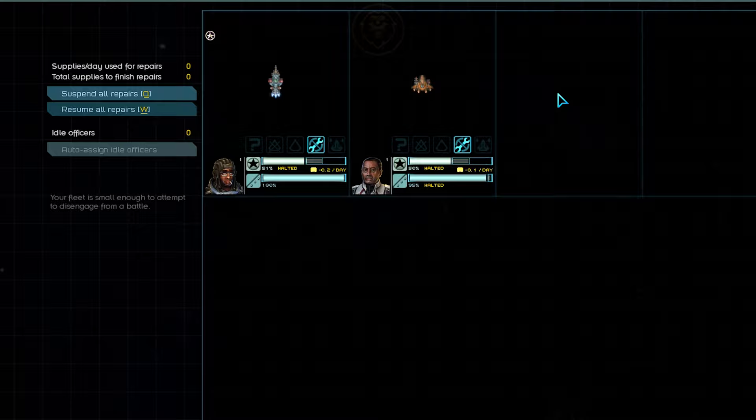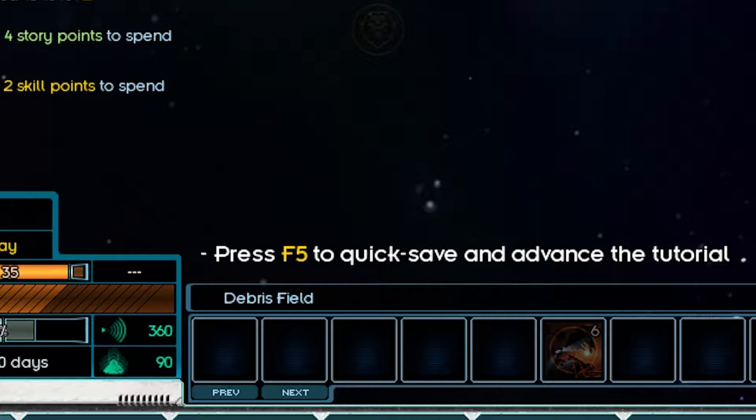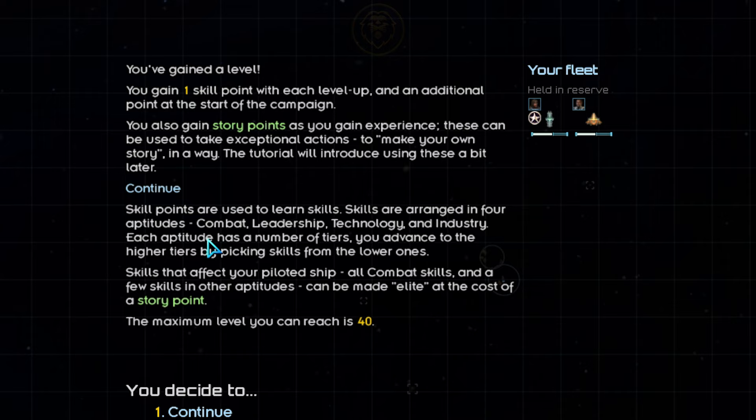With the battle concluded, we have gained a hefty amount of experience and Mr. Vanilla has leveled up. We've been given a skill point to spend as well as some story points. Since Star Sector is an RPG, it's about time we talk about building our character. Let's go ahead and quick-save with F5 to advance the tutorial. If you have a skill point to spend, the character tab in the bottom left will flash with a plus icon next to it. You'll get one skill point per level up, as well as an additional point when you begin a new campaign. Story points in green are acquired as we gain experience, and we'll get multiple story points per level. Story points are used in a variety of ways to perform special actions within the game, while skill points are used on skills — or as us gamers like to call them, perks.